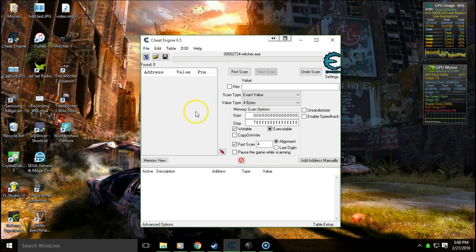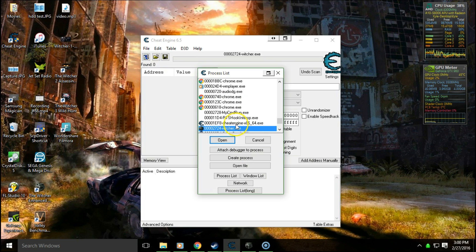Alright, so now that you're back at your desktop, make sure that you didn't exit out of the game — you just minimized it. With Cheat Engine open, select the little 'select a process to open' button and we'll be picking the Witcher. If the Witcher isn't running, it won't be visible here.